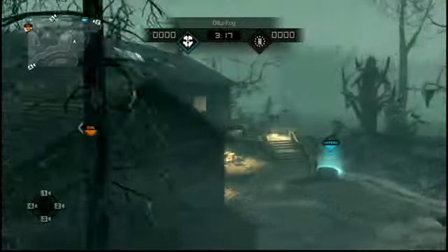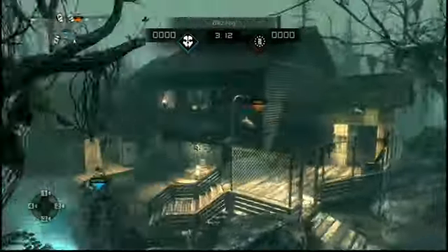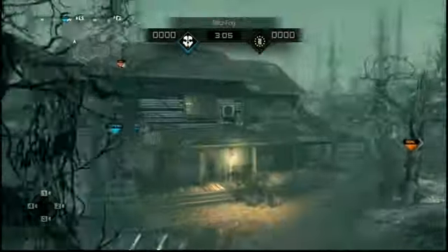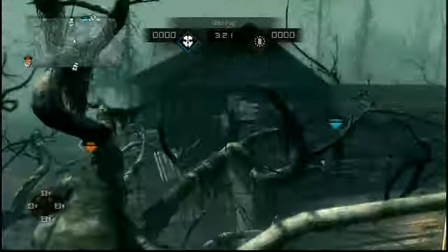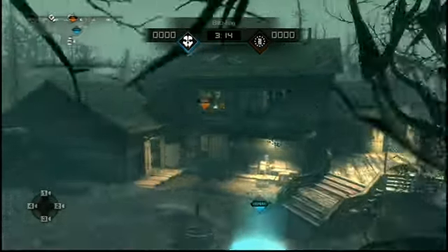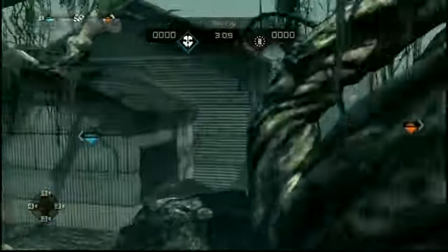Snipers are not going to be strong on this map unless you've got quick scopers, and they'll miss their shots. It is all close quarters inside the Lodge and there are so many entryways. You can hop up on any of the ledges and windowsills to reach the upper windows, and there are multiple entrances on the bottom to flank through.